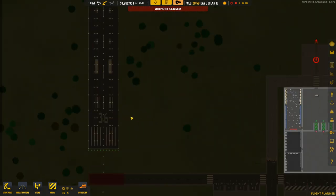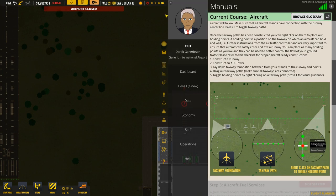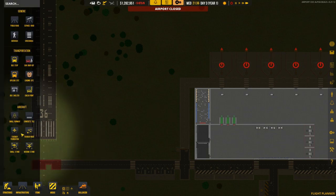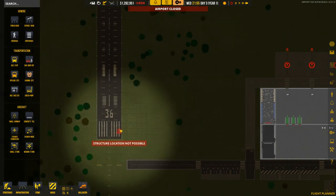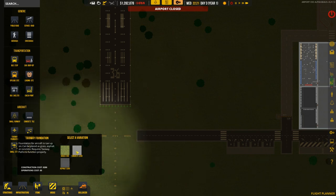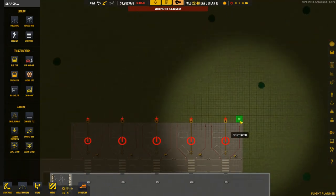The lights look a bit dodgy if the road covers them, so let's come around and check. It does look like the taxiway is the same width as the runway, so we'll go with that. The problem with taxiway foundation is I don't think you can upgrade it, so we'll go with asphalt at 200 a piece.